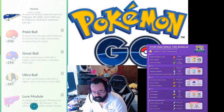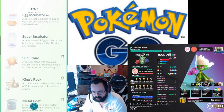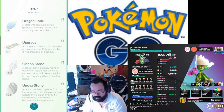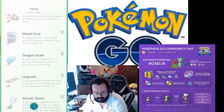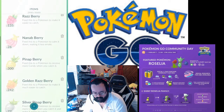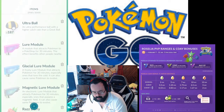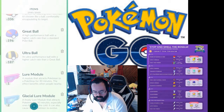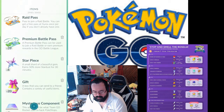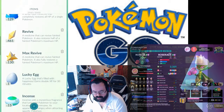You need Pokéballs and you can get Pinap Berries. Sinnoh Stones — the timed research in the today view gives you three, then four, and you get one more from the ticketed event. I don't have any Mossy Lures, which is okay, but I'm going to drop probably all four standard lures just to get people to catch off of them.